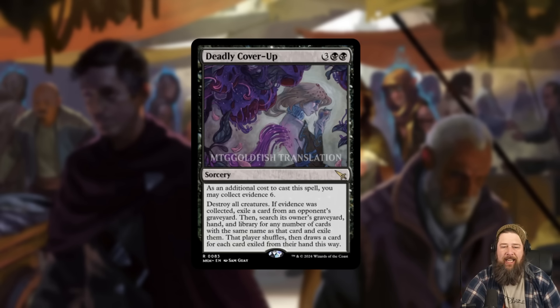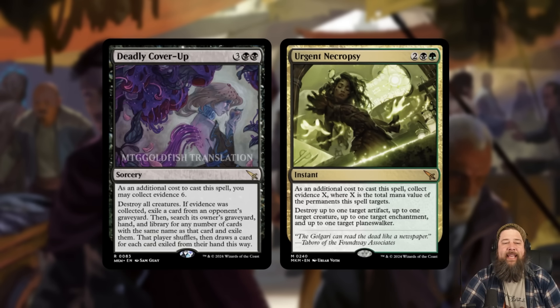We also got another collect evidence card in Deadly Cover-Up, and this one I think is actually pretty good. It's five mana, destroy all creatures — but you can also collect evidence of six. If you collect evidence of six, you get to exile a card from an opponent's graveyard, then search their graveyard, hand, and library for any number of cards with the same name and exile them. The player shuffles and draws a card for each card exiled from hand this way.